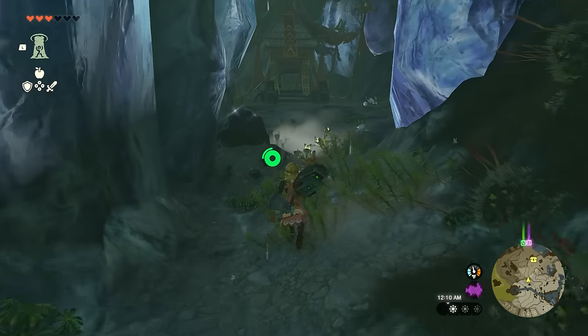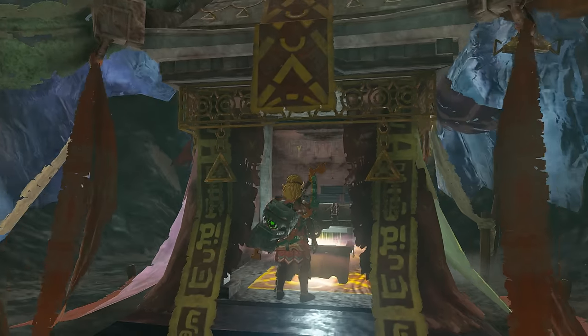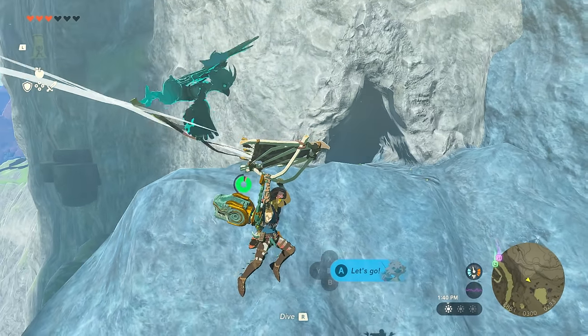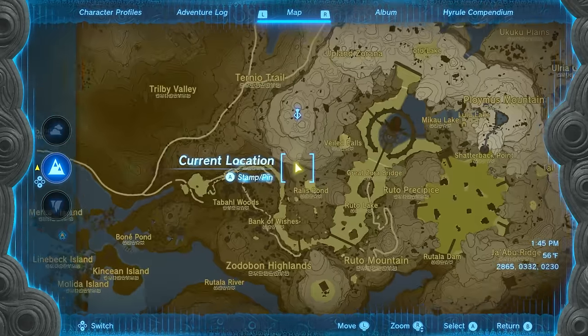From this point, go through the tunnel via the right side, and at the end you'll find a second treasure with the bandana inside. The final piece is the boots, found in the Upland Zorana Byroad, a different cave on the west side of Zora's Domain.